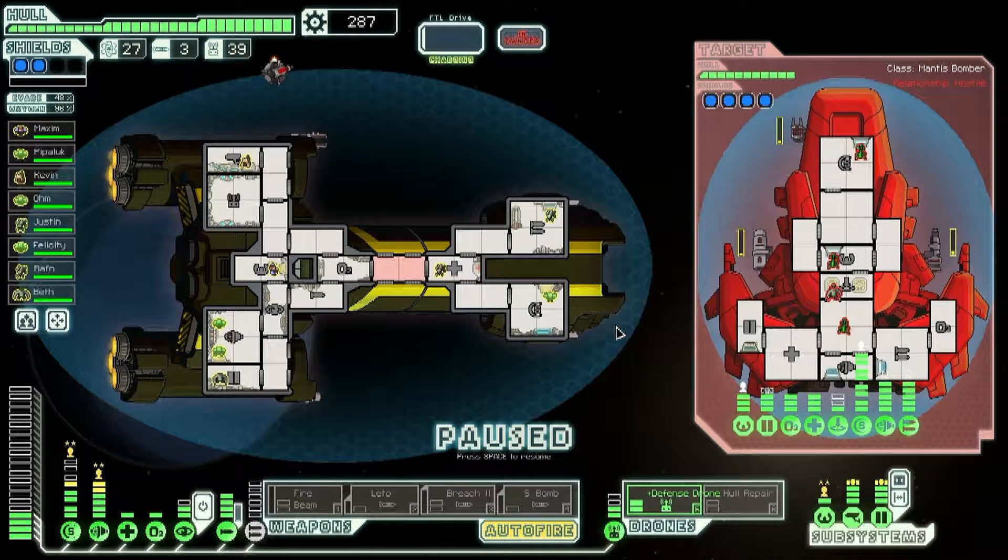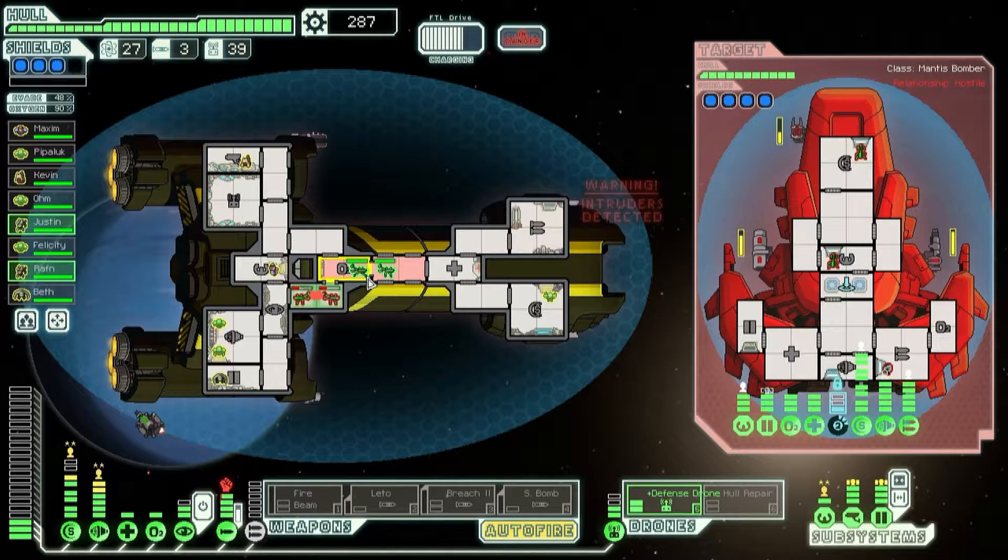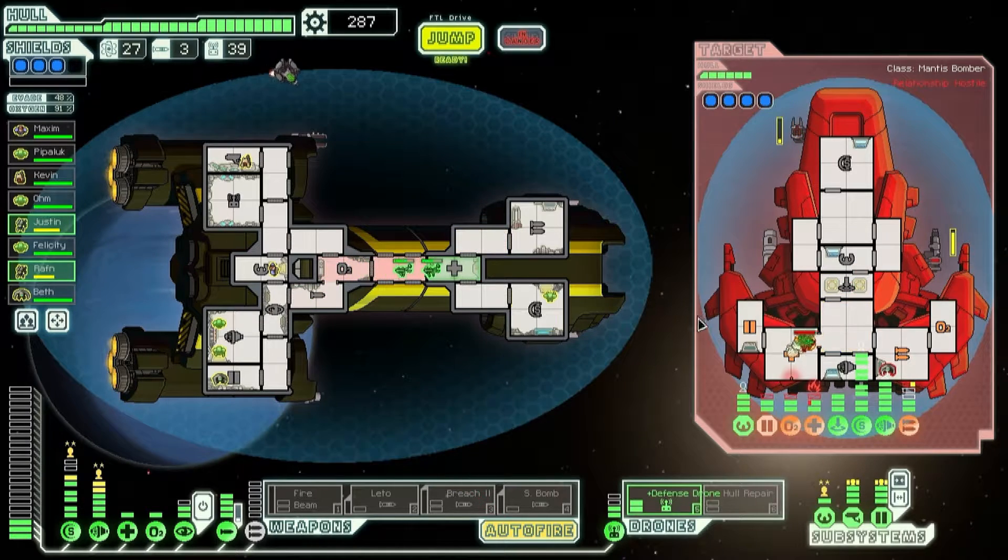I was not aware that the hull repair drone had any such options, but I am glad that they do. Let's put a third shield level up. We have one engineer and three missiles — we can't play that risky game. They're not particularly good with their teleporter; they don't have much invested in it. Wait, that's a three-level — we managed to kill them with a three-level teleporter on their ship? That's darned impressive.